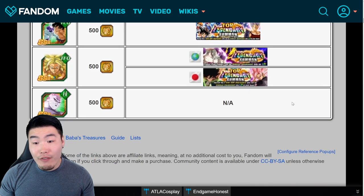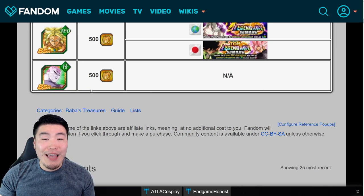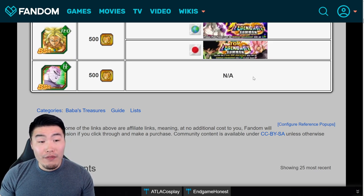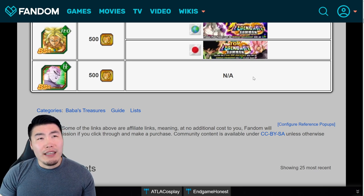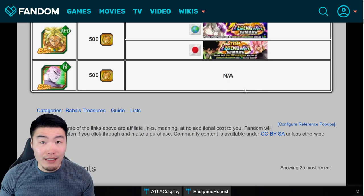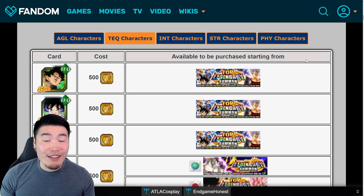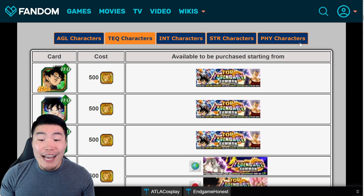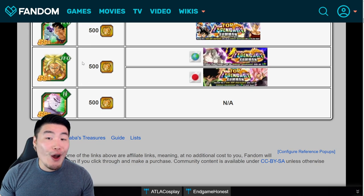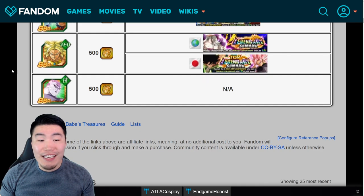Moving on to TEQ LRs: I would definitely start with LR Jiren. He's not available on global yet — his banner hasn't even released — but on JP he'll probably be available in maybe three to four months. When he becomes available on either side he instantly becomes the top priority for TEQ LRs and pretty much for all non-Dokkan Fest LRs in the game. LR Jiren might be the best non-Dokkan Fest LR in the entire game right now.